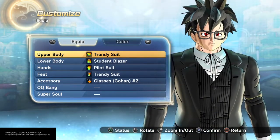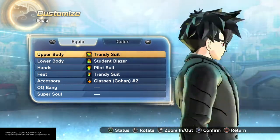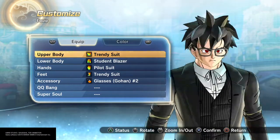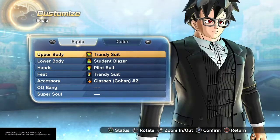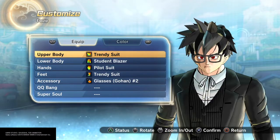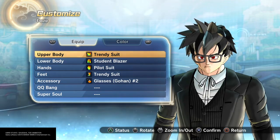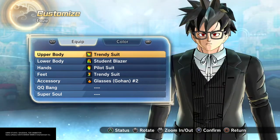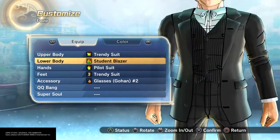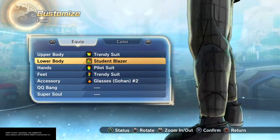I got really confused because I thought it was regular Joker from Batman. So I went with the regular basic Saiyan-esque hair — you guys already know which hair it is from Xenoverse 1. Number 3 with the eyes, big and red eyes. Number 3 with the nose and I used the chin as number 1. Then I put the trendy suit on him with the student blazer pants because they are like checkered, plaid. His pants are like plaid.